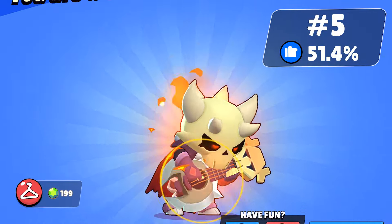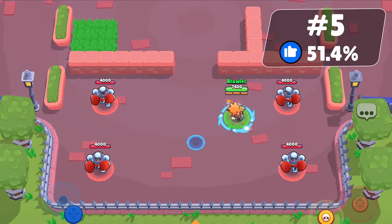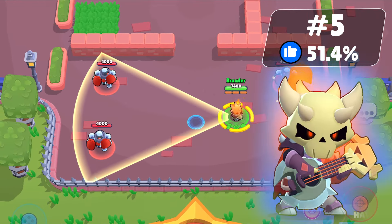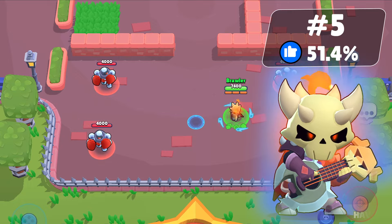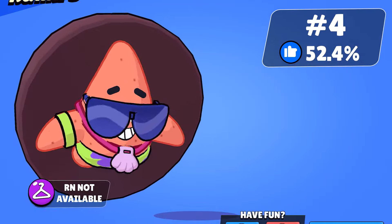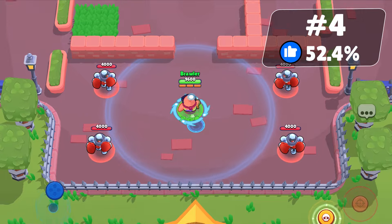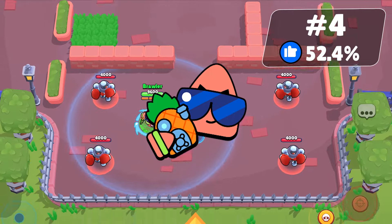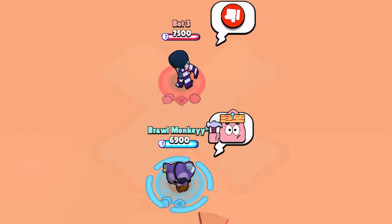Possessed Poco is another underrated mythic skin that received 51.4% of votes. Poco's skull hat or mask gives him a super villain vibe and his red eyes suit the skin perfectly. Patrick Buzz is a favorite of 52.4% — this skin has cool animation and style, and it comes with a pin and icon. Patrick Buzz even has a common pin you can use to mock Edgar.